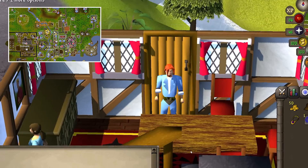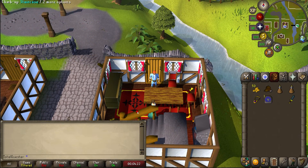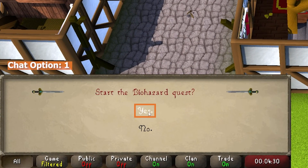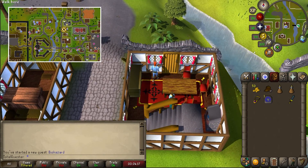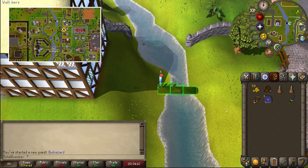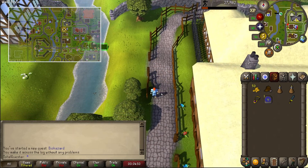You can begin this quest at Elena's house in the northwestern area of East Ardougne. Talk to Elena and skip through the dialogue before selecting yes to officially start the quest. After you've done this, go to Jericho's house across the stream. It's a bit of an effort to run south and around, but if you have level 33 agility, then you can use the log balance behind the house to make this faster.